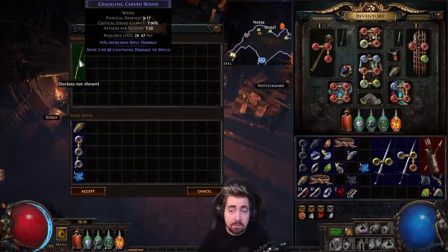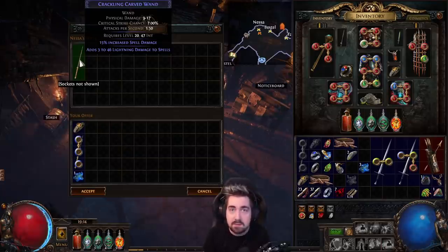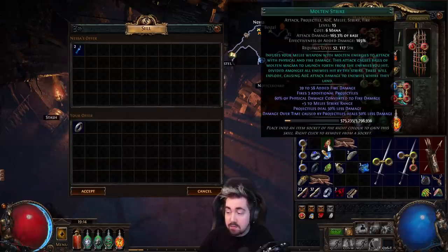Later on, if you find regals while leveling, it's not always a bad idea — especially if the league mechanic is giving a lot of them, like in Ultimatum. If you have a lot of regals, you can regal a wand like this and then craft spell damage. That's easily enough to get you into tier 3 to 4 maps.